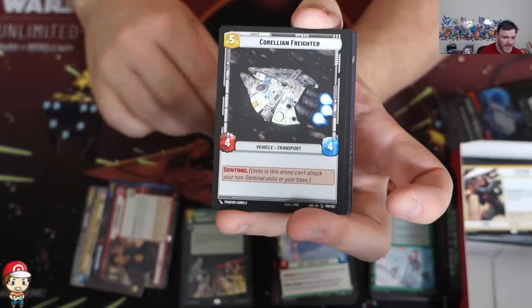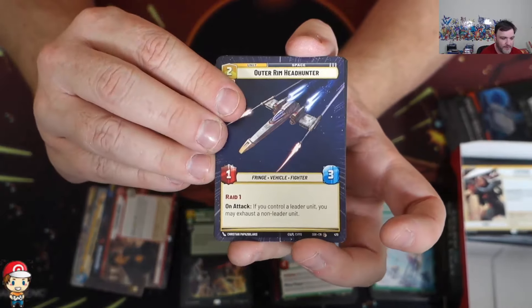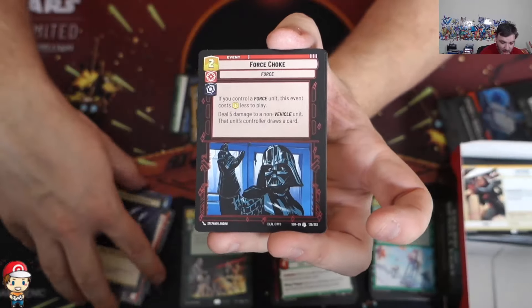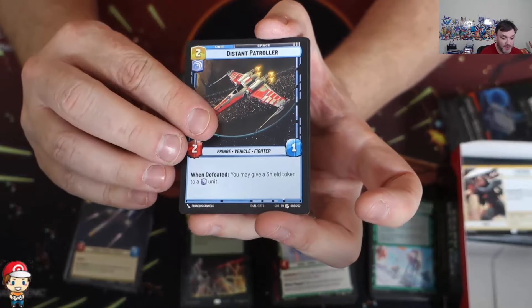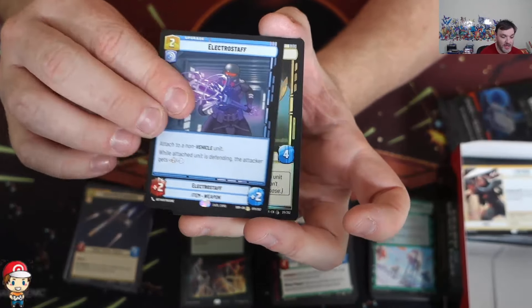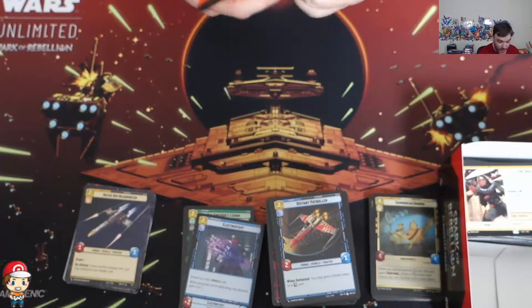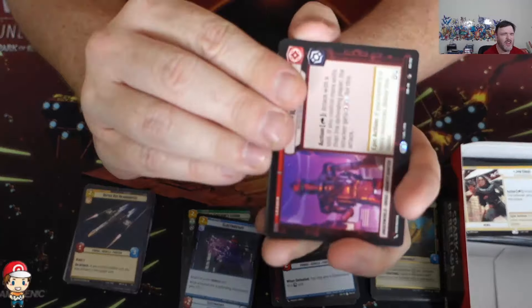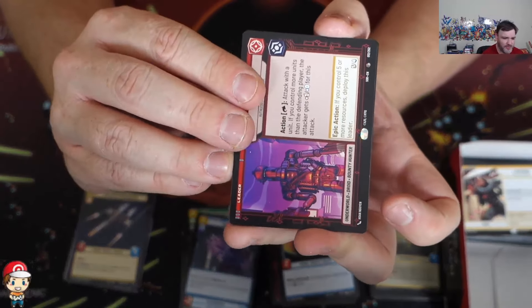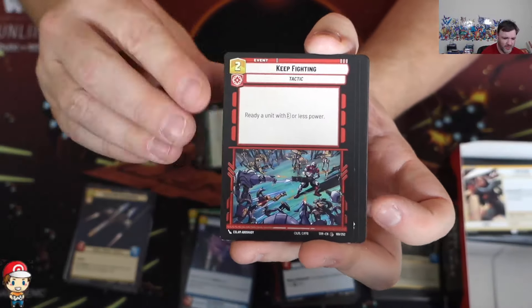Everyone in the comment section, tell me your favourite leader that you've seen so far, and tell me your favourite Star Wars film. There's your Outer Rim Headhunter. I have a real soft spot for the prequel trilogy - I love Episode One in a very unironic way. I think it's a really good film. I enjoy the pod racing, I enjoy the lightsaber battle, I love Liam Neeson as Qui-Gon. Can't wait for a Qui-Gon leader as well.